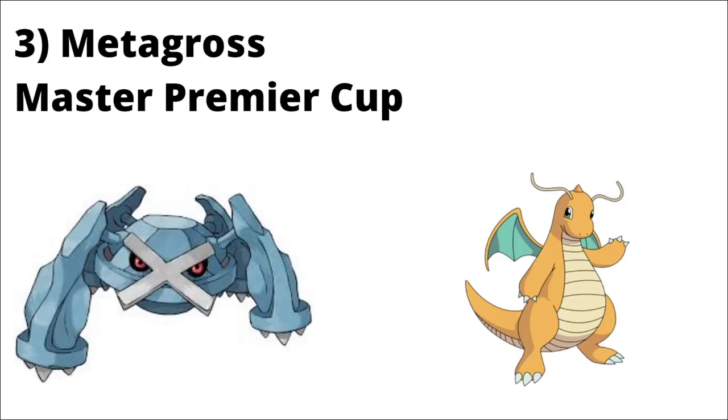The next one is Metagross. Very similar to Registeel — having that level 41 Metagross means you win CMP against a non-level 41 Metagross and can dictate the pace of the match. Earthquake is going to nuke, though the mirror is heavily bait-dependent. You also pick up the two-shield Dragonite matchup, hit a Bullet Punch breakpoint against non-best buddy Dragonite, and can still beat a best buddy Dragonite with best buddy Metagross in two shields.